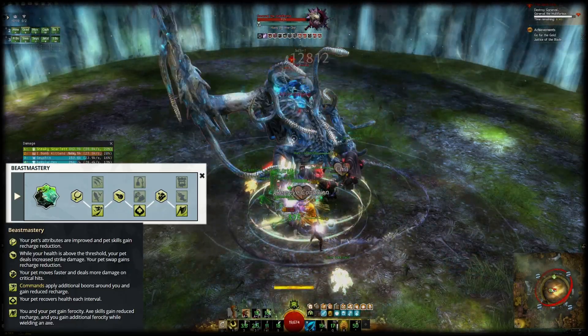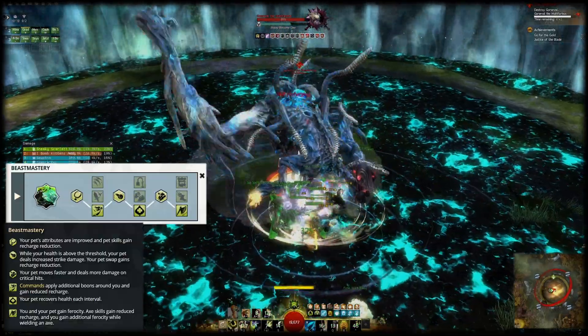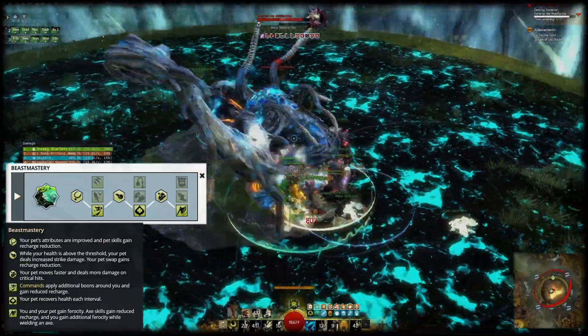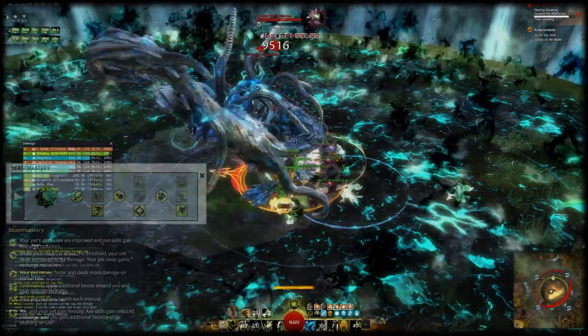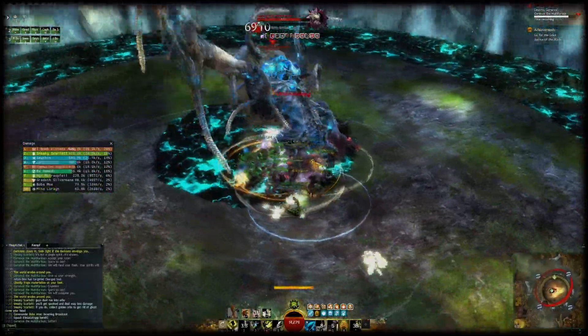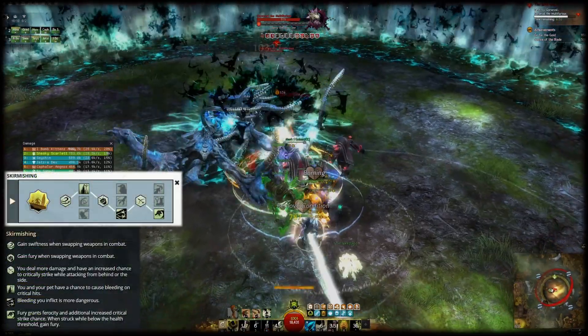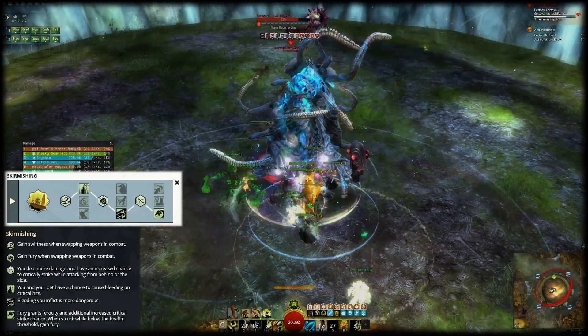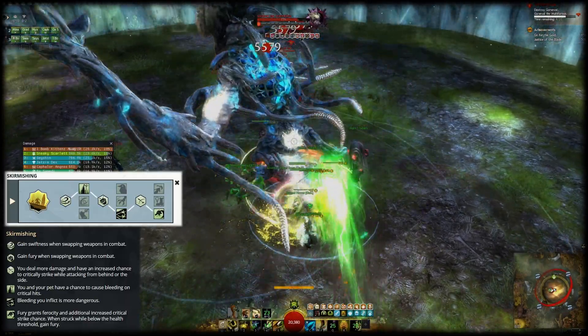For the master trait line you can freely choose, since none of those really enhance your damage. I usually go with Natural Healing since it makes your pet — or you when merged — more resilient. The second specialization is Skirmishing, and here you have some choices to make. I like to go with Sharpened Edges and Hidden Barbs for some passive bleeding damage.